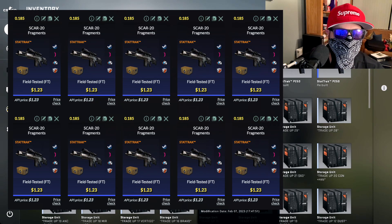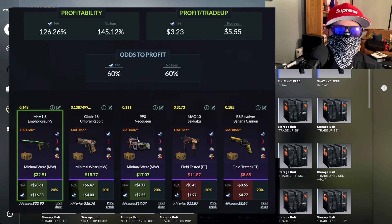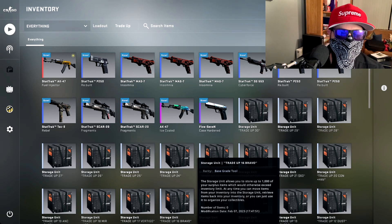It is 126% profitability and we have a 60% chance of profit. The best outcome is a minimal wear M4 M4osaurus at $32. Then we've got the Glock 18 Rabbit, the Neo Queen is also profit, and then we've got slight losses with the Mac 10 and the Banana Cannon. The one we're looking for is definitely the M4osaurus — I didn't like it to start with but I'm coming around to it. It does look quite smart, actually even better if it's stat tracked.